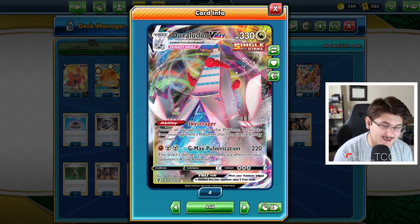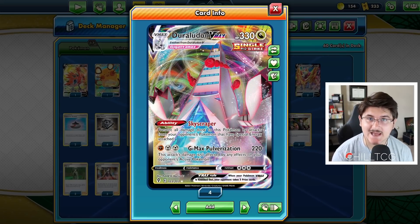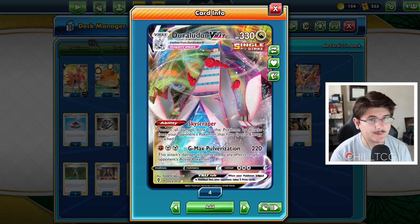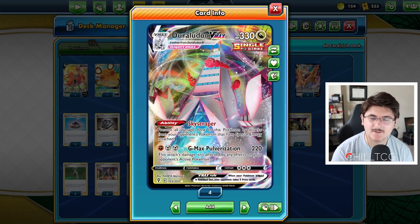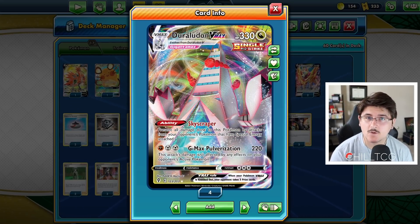Skyscraper — prevent all damage done to this Pokemon by attacks from your opponent's Pokemon that have special energy attached to it. This is actually really, really, really good. You might think it's a niche ability, but realistically it's actually quite good.